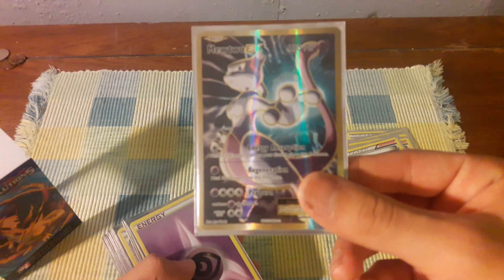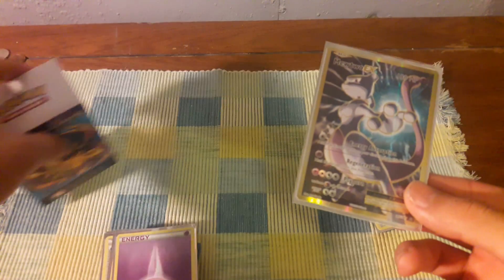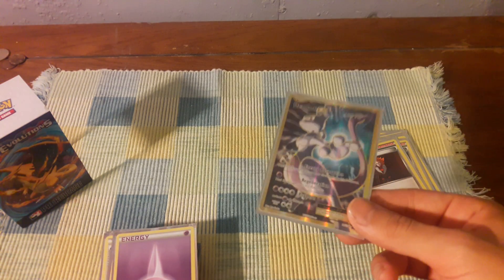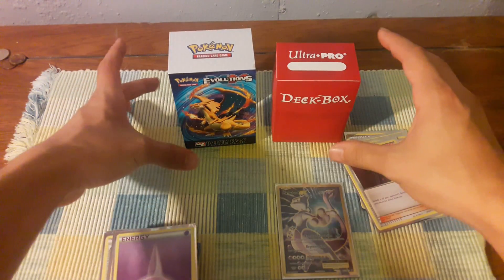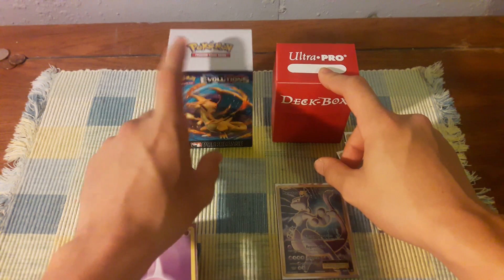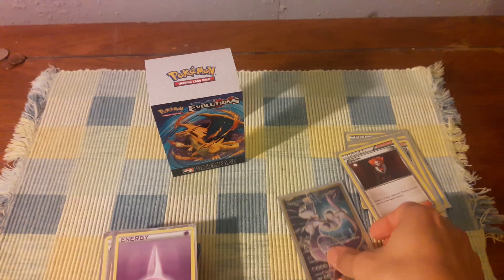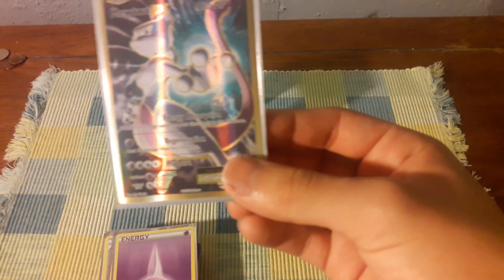I got a Mewtwo EX full art! I didn't get this out of the packs from here — I actually got it when I bought two more packs. I asked for the Charizard pack and the Pikachu pack. There were two pack areas, a Charizard and a Pikachu. He grabbed the Charizard one, and there was a Pikachu behind so he got that one too — and that Pikachu saved my life. I got my full art Mewtwo, it is stunning.